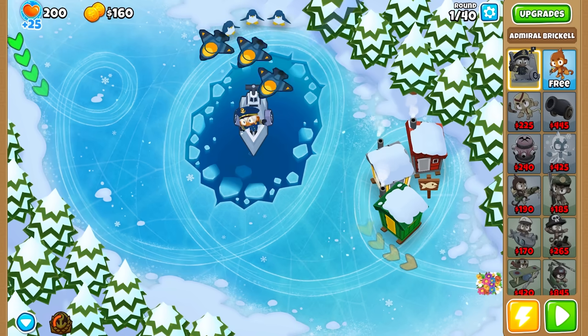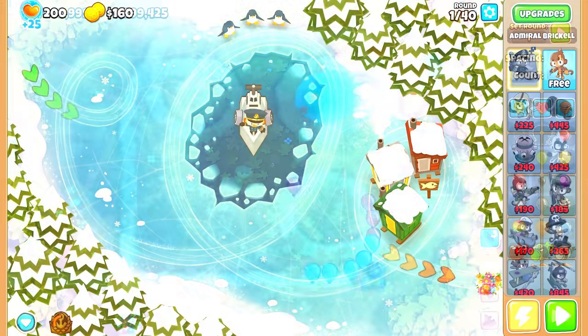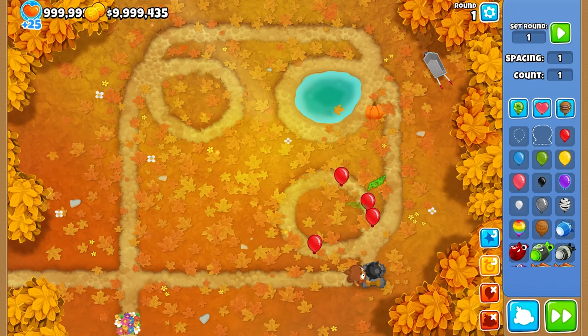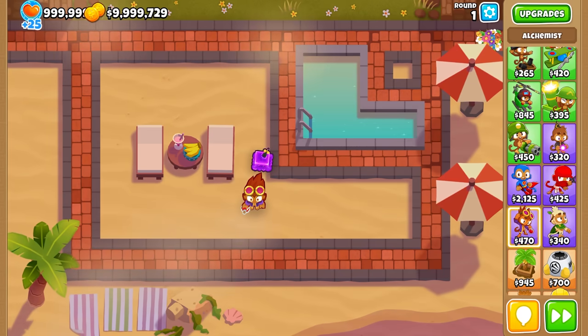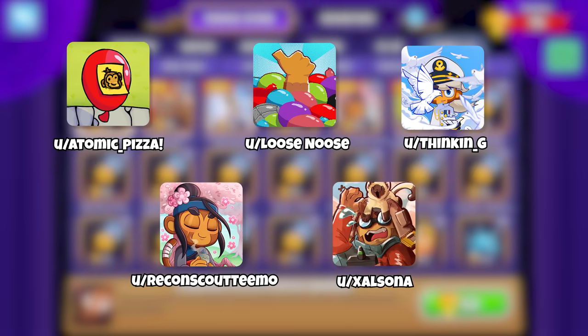The trophy store has also taken delivery of a bunch of awesome new items, including an Admiral Brickell aerial deployment placement animation, Dark Monkey pumpkin spiked balls projectiles, an Alchemist slime cube pet, and more. As well as that, all five winners of the 300k Reddit competition now have the epic avatars they designed available in the trophy store.